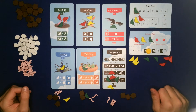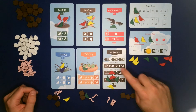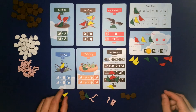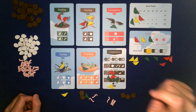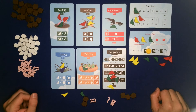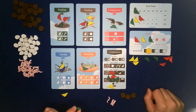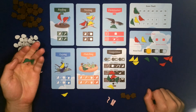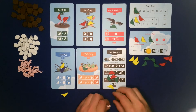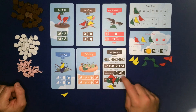The first thing we do is upkeep: we home and feed our birds. We count how many birds we have, then work out how many we have over two. Yellow has five birds - that's three more than two - so must pay one nest and one worm per extra bird. Luckily yellow has three nests and three worms, so they can keep all their birds. Green has six birds but only two nests and two worms, so can only keep four birds and must return two to the reserve.